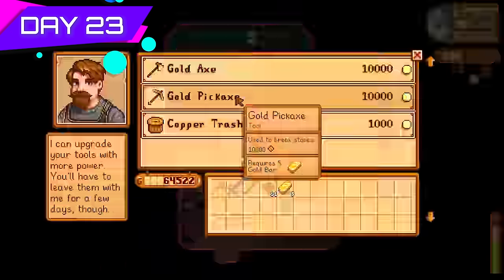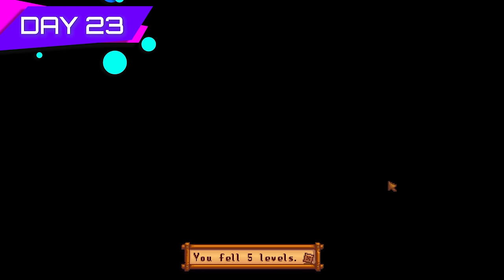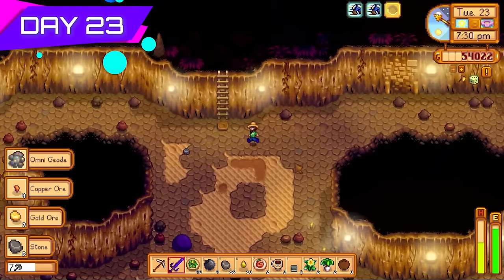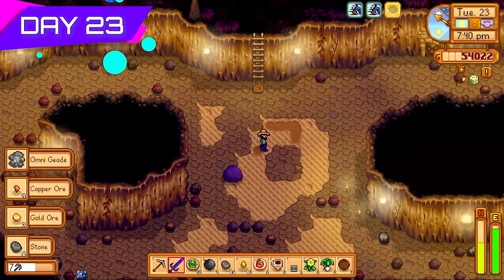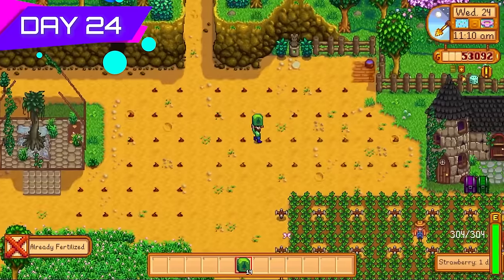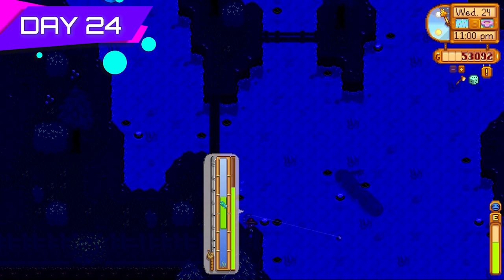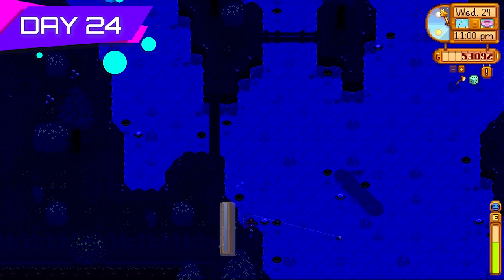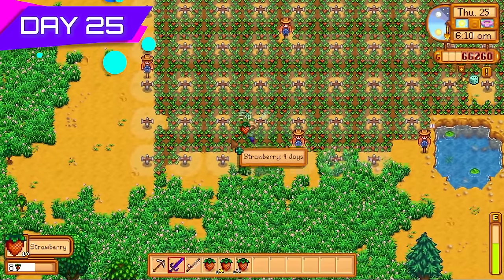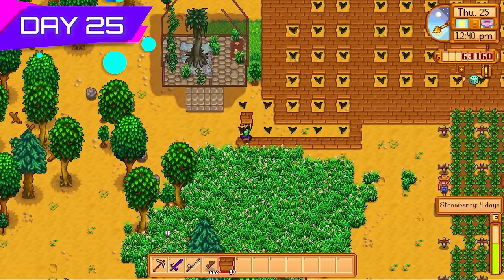Time for another upgrade — going with the gold axe because wood becomes so important. Back into Skull Cavern, the more iridium I can get the more money I can make. I want to accumulate tons of money for the star fruit come summer. Reached level seven foraging, which means tree fertilizers. Level seven combat too, so I made a little tree farm on my farm and put tappers on all those trees for oak resins for kegs later on. Also spent some time pushing for level ten fishing.